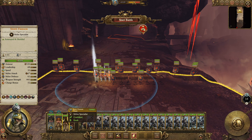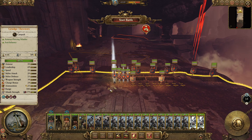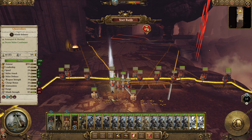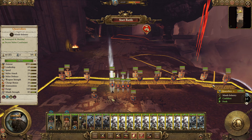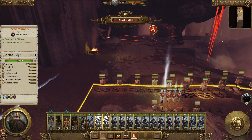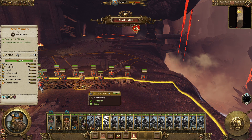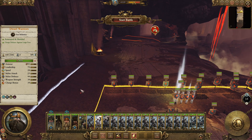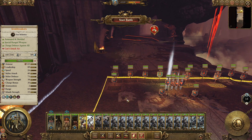Maybe the thane needs to be the one to help defend. Let's get a little setup here. Wish I had another grudge thrower — that would be nice. I really need to work on getting a third one. Let's go ahead and spread these guys out. I feel like maybe I can get away with just one over here and everyone else over there, and I'll keep these guys in reserve.